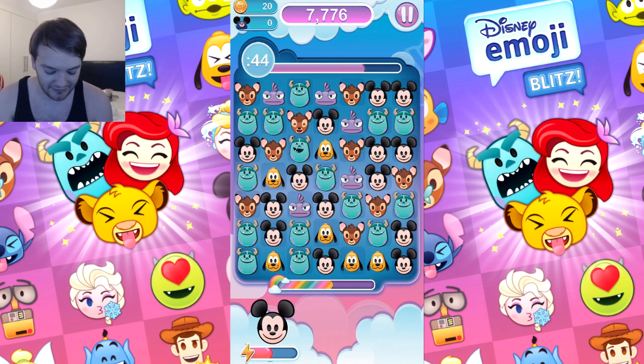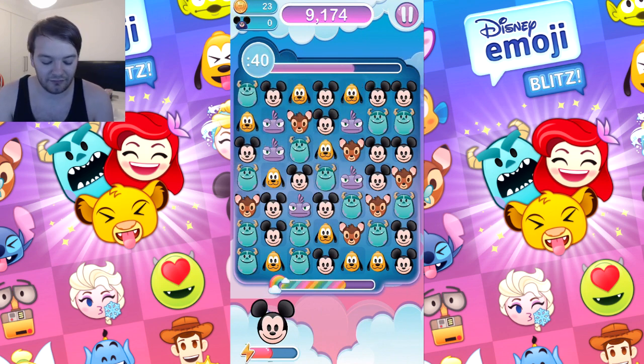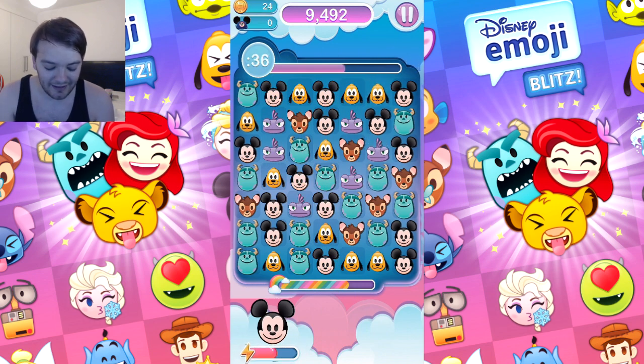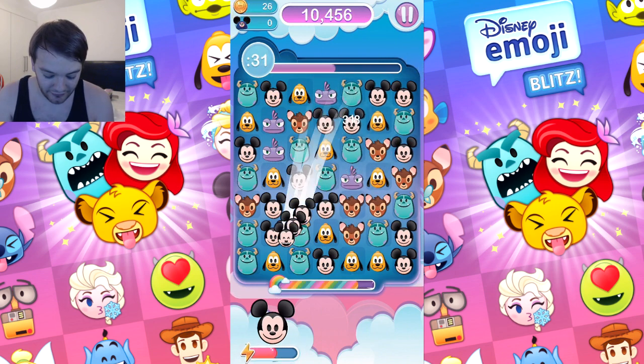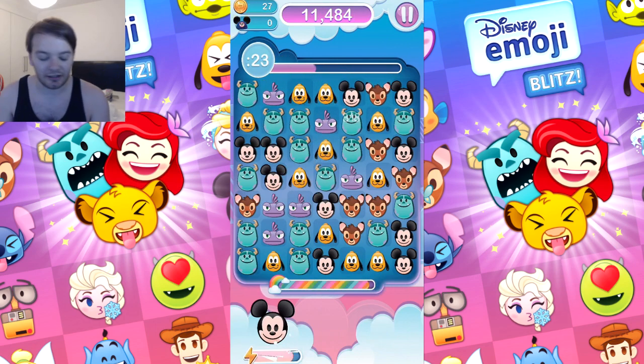They're quite big though, it's really weird - it's like you've got a picture off the internet but it's still like a Disney emoji. There are different variations. It is like a connect-free game where you get your points, match them all up, get more points, and then you fill Mickey's bar up and it has a special ability.